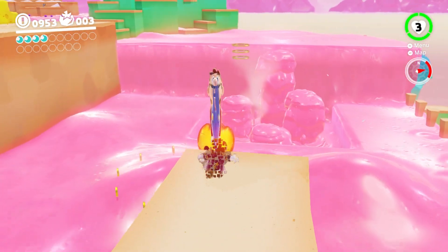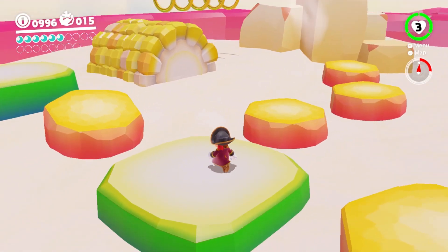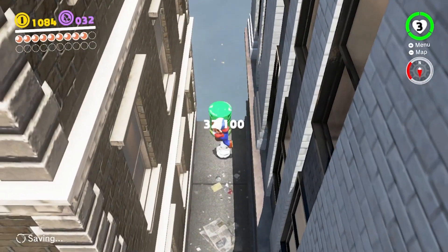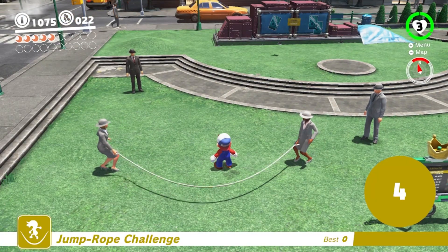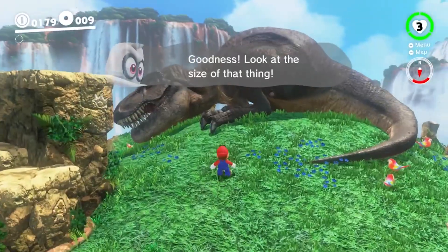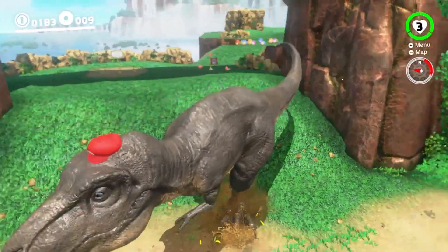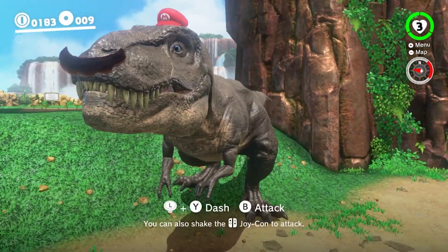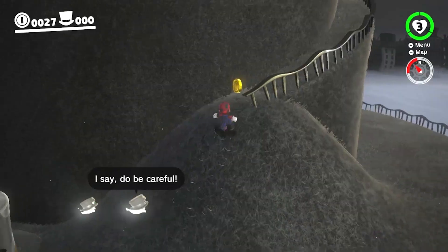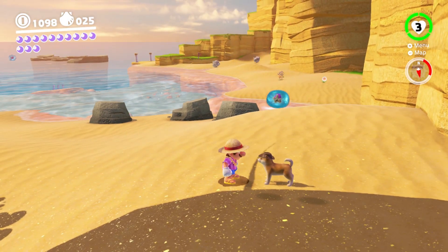Odyssey's style, however, is harder to pin down. It's tough to believe this neon polygonal food-themed world is part of the same game as New Donk City, with its realistic trash cans and normally proportioned residents. The Cascade Kingdom is home to cartoonish enemies right around the corner from an almost photoreal T-Rex. Odyssey point-blank refuses to adhere to any one visual style, and that only becomes more pronounced as the game unfolds. It could prove divisive, but that chaos is a big part of the game's charm.